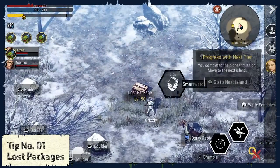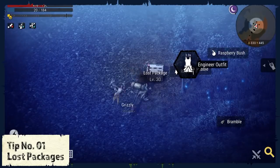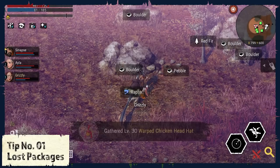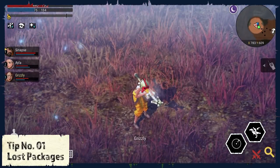Tip number 1: Lost Packages. While you are exploring the different islands in Durango Wildlands, make sure to keep an eye open for lost packages. They can contain various items that can be really useful, and even outfits that you cannot find anywhere else in the game.